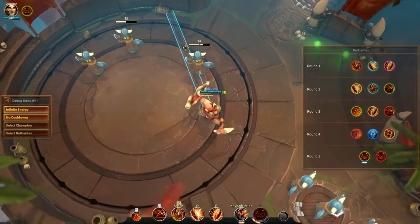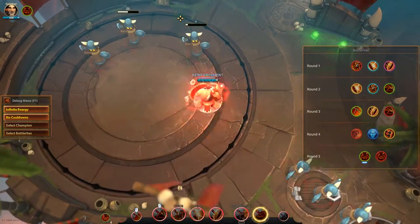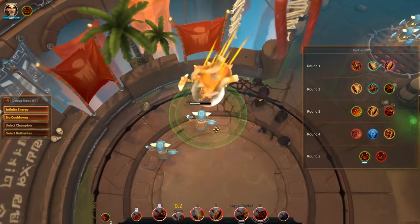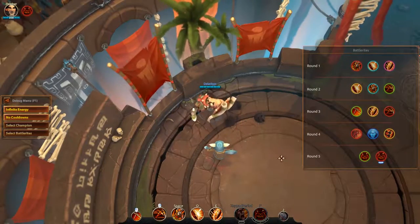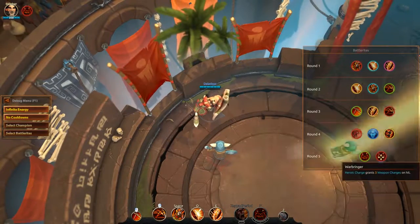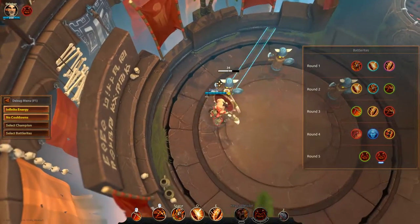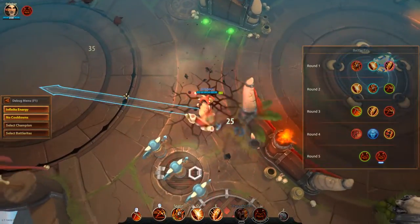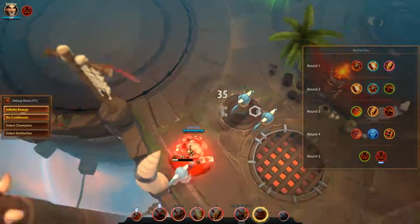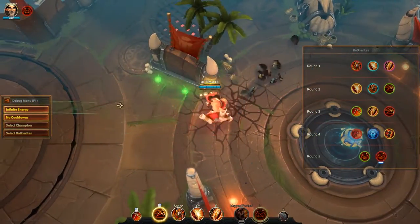For round 5 you only have 2 options, both affecting your ultimate: Reinforcement and Warbringer. Reinforcement gives you a shield for 30 damage lasting up to 5 seconds until it's destroyed. Warbringer grants you 3 weapon charges on hit. Personally I like the shield, but 3 weapon charges could mean a strong hit from Blood Axe or movement speed from Battle Ready. It's up to you to experiment with different Battle Rites and figure out which ones work best for your situation.